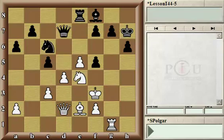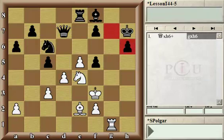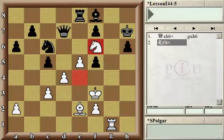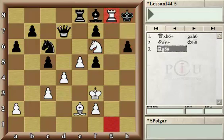Here there is a brilliant combination that opens up the position against the black king: queen takes pawn. The first pattern to notice is that if pawn takes, then knight f6 check, king goes back, and not capturing the queen, but rook g8 checkmate — another very famous pattern.